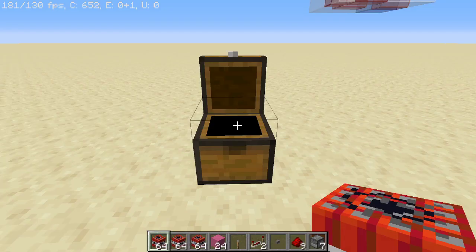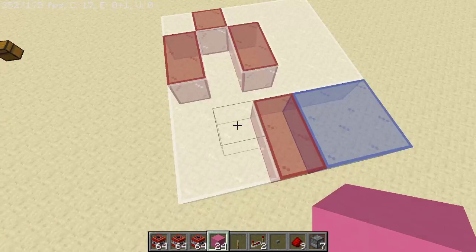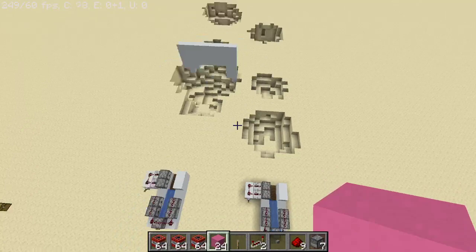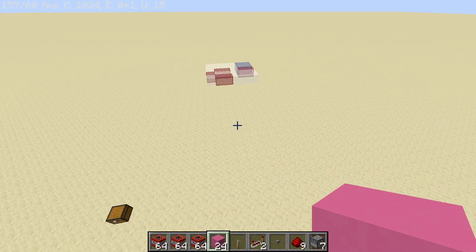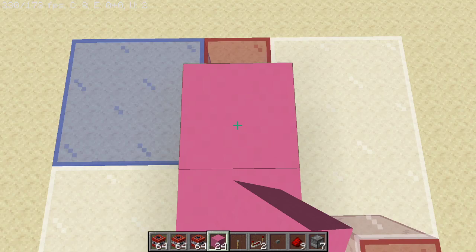I'm going to go ahead and grab all of this, and hop over here and start building this design. I do recommend doing it on a raised platform, because the blast — as you can see from these two test results here — the TNT will launch further the higher it is. So, you're going to place 3 blocks across like this, then place 1, 2, 3, 4, 5, 6 blocks that way. Repeat this on the other side.